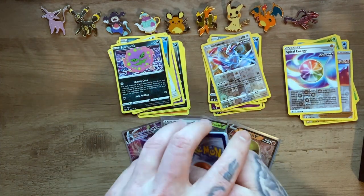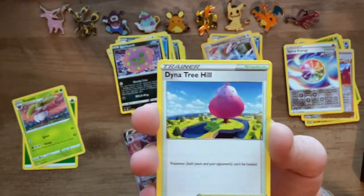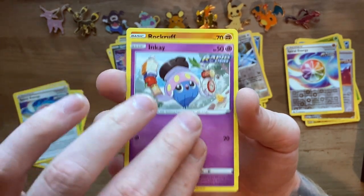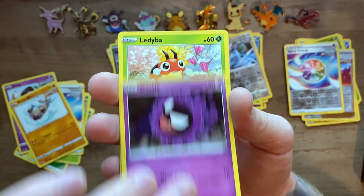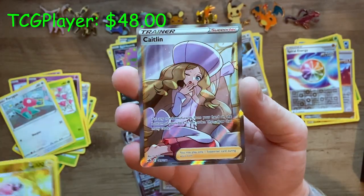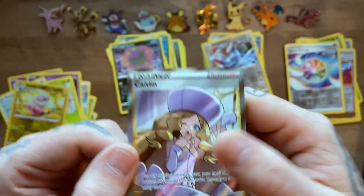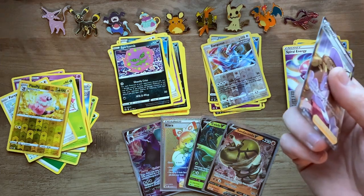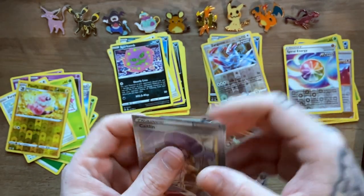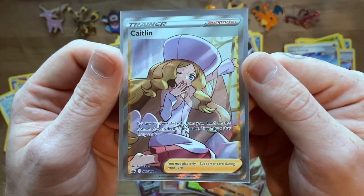As always, I appreciate you guys watching and joining me today. If you guys stuck it out all the way through, feel free to like and get that bell on — the algorithm is so weird. YouTube kind of just hates me. We have reverse holo Flaaffy — hey there we go, full art Caitlin! Not too bad at all. If I can say nothing else about this set, their full art trainers are absolutely fire — they look really really good. The cut on this one is not bad at all.